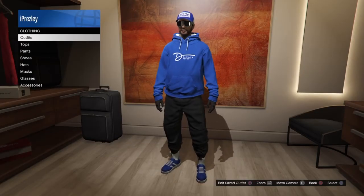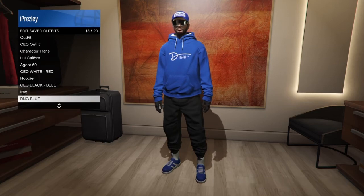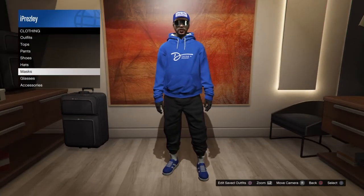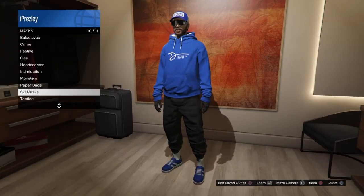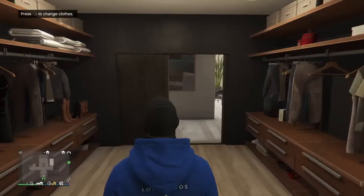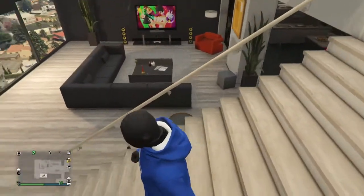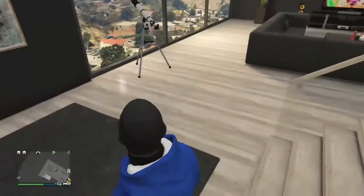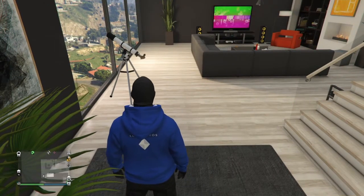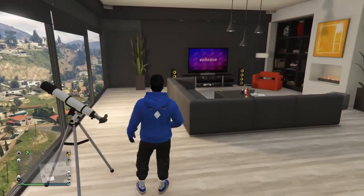Now save the outfit because this is the most important part. If you haven't already, go to Mask and purchase the black ski mask — I recommend using that. Pick this one, and this includes the telescope glitch because it goes with the outfit. Once you're near the telescope — either at your apartment, the beach, or the CO building — run towards it and press the right D-pad at the same time.